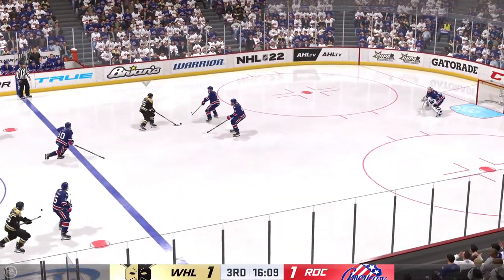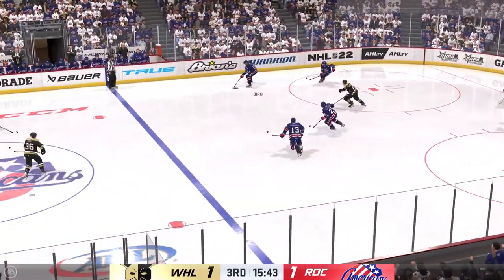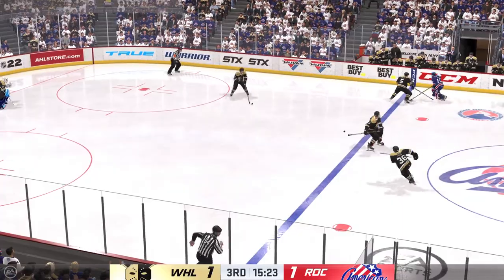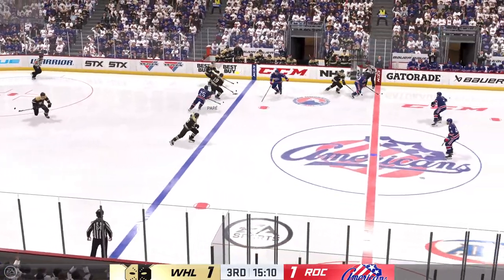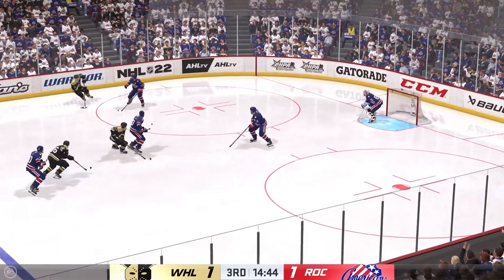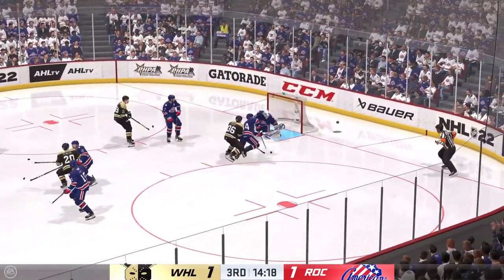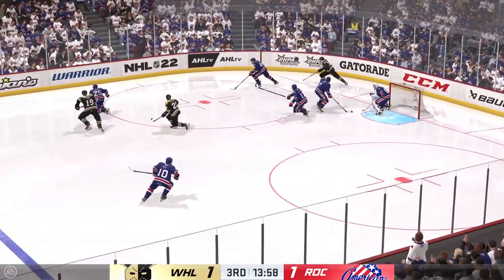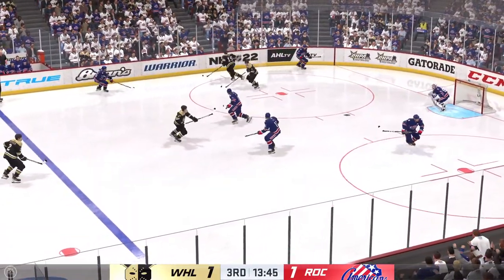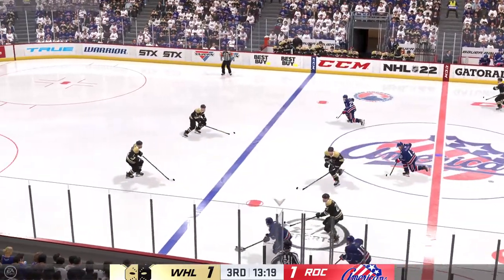Streaking through center, they go on the attack. From point blank range — and he denied that opportunity. Along the right wing they enter the attacking area. Through center along the wing. Horage got it along the wing. Here's a chance — and it stays out! He got a piece of that one! I thought they worked the puck around pretty good here. They get a good chance on goal, but not to be.